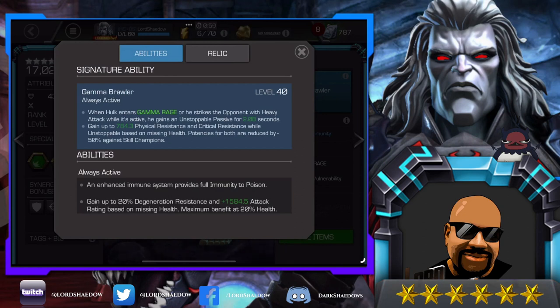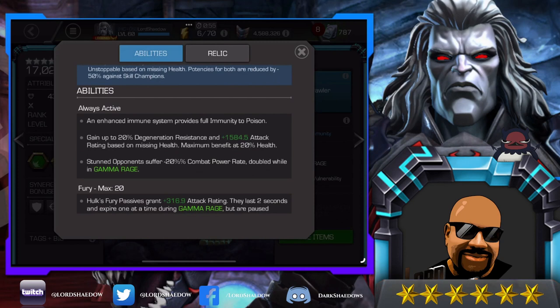I would definitely want him awakened. Looking at his abilities: he's immune to poison, gains up to 20% degeneration resistance, and gets attack rating based on missing health — similar to before, he does more damage the lower his health goes. He also gains more degen resistance as he takes degen damage, up to 20% — so a nice little 20% revive going into a degen fight means he'll take less damage.